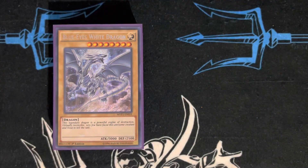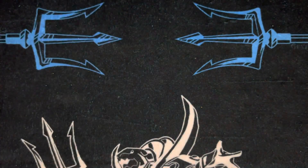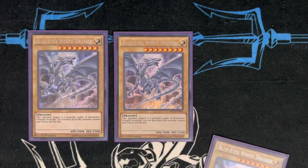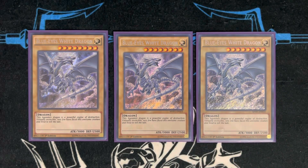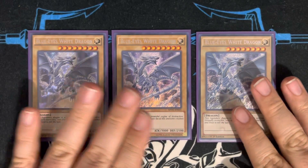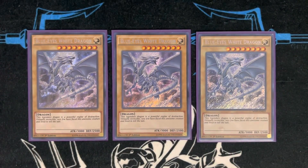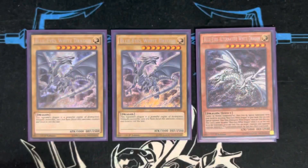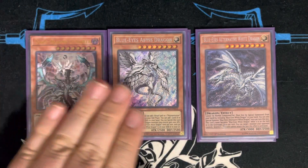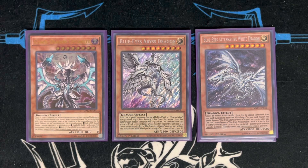Starting off the main deck — it's Blue-Eyes, so we play three copies of Blue-Eyes White Dragon. Unlike Dark Magician, you actually need the three normals in rotation at all times because you'll go through them really fast. Being level eight, it also works really well with Nebula Dragon. Then we play three other level eights: one copy of Alternative, one copy of Blue-Eyes Abyss Dragon, and one copy of Chaos Dragon Levianeer.